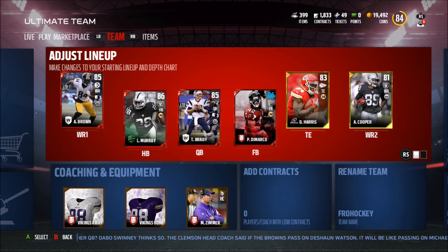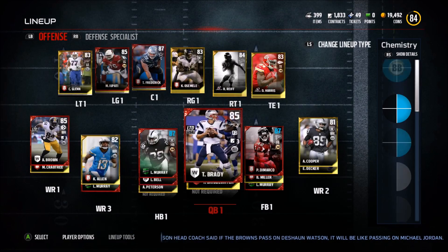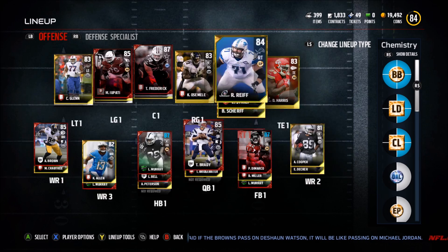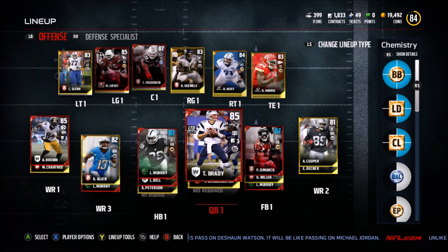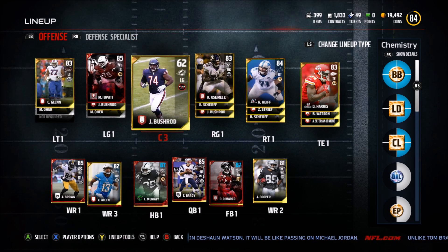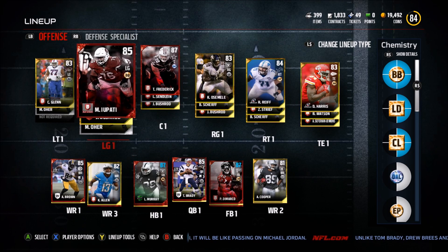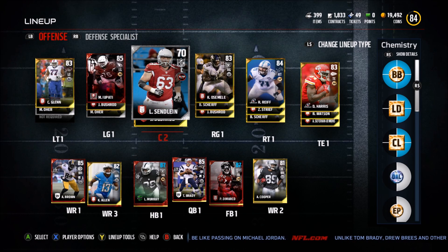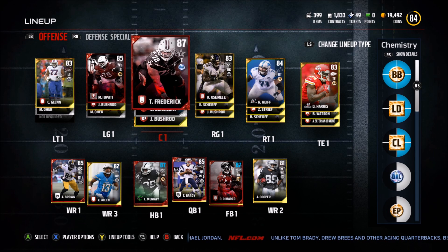Anyway, this episode I just want to show off my team. Today is actually the first day I figured out chemistry is on the right side, so I was just messing around. I had like $50,000 and I decided to go for a bruising back or something just to test it out. I got these two and upgraded them like two overalls, then I bought another guy. I'm still figuring out this chemistry stuff — I just got back into it.